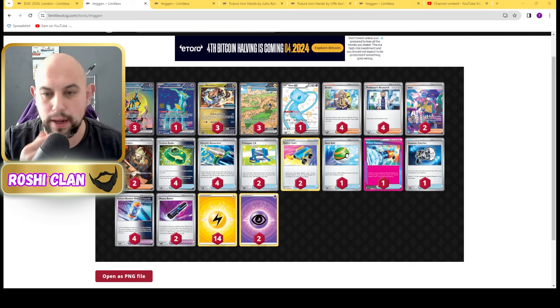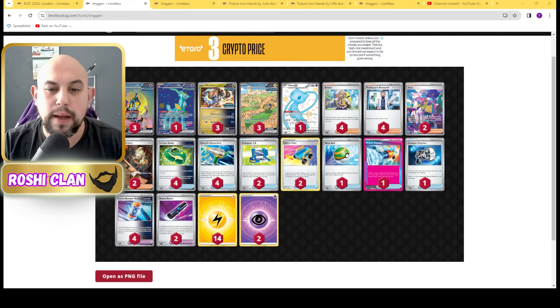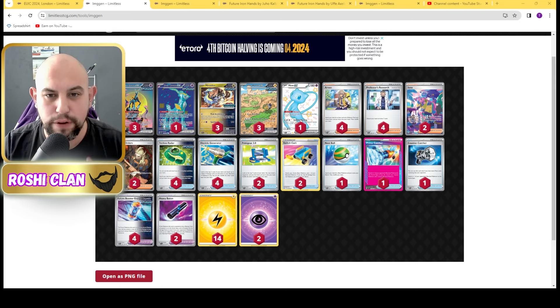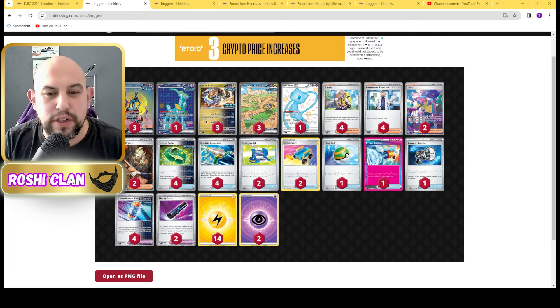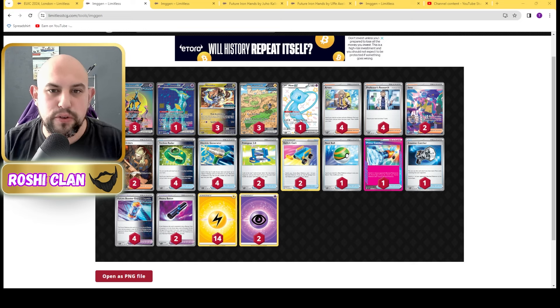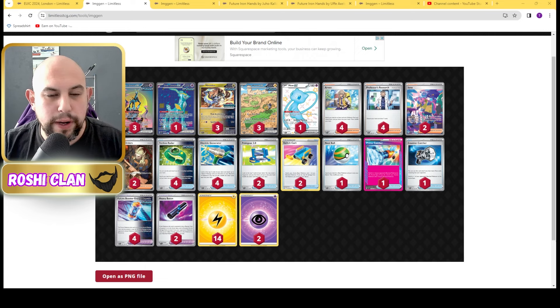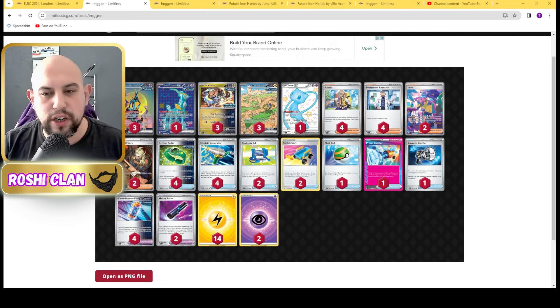I understand why, because people don't want to bench 2 prizes or something that's weak to electricity. But I prefer the more just Turbo, just go for it. So we've got the extra Maraidon, because if we prize one and we only can do it once, what are we going to do? So I thought: 3 Maraidon definitely, 3 Iron Hands, 4 Iron Crown, and a Mew EX — just so that we can do a Heavy Baton onto the Mew, knock out a Charizard. Yeah, it's really cool.